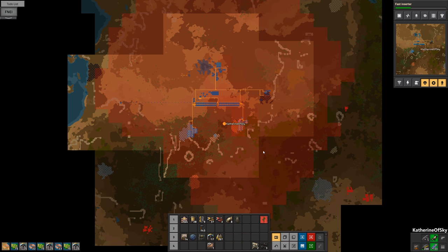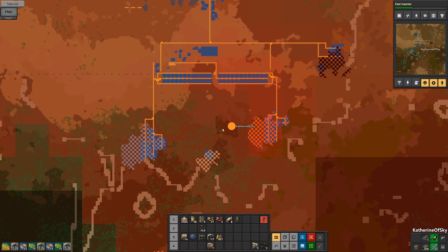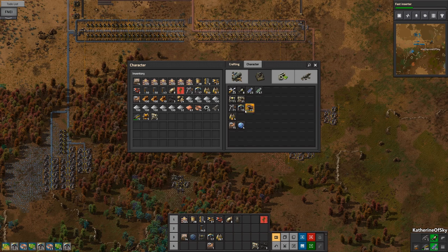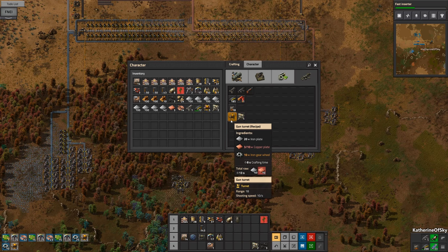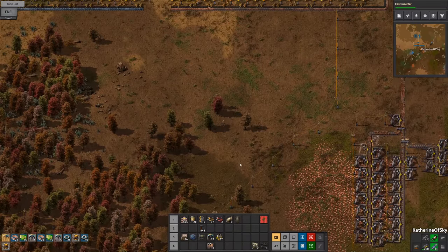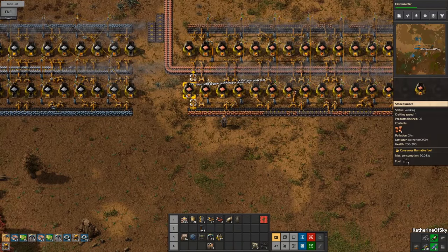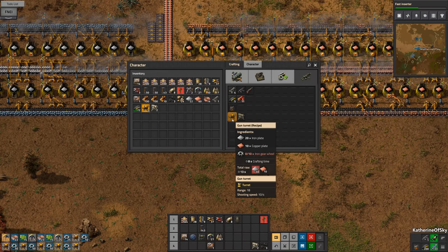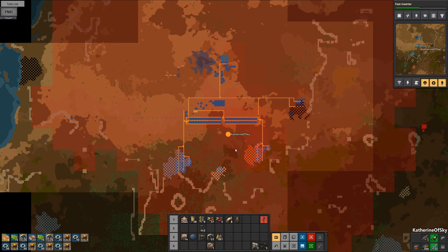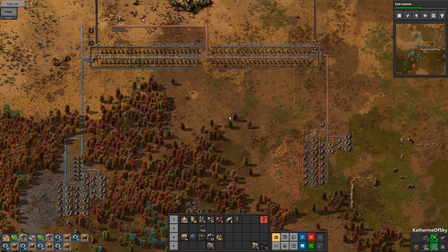I'm actually scared of these biters — I kind of don't want to set the brick production up yet, I want to get rid of the biters first. While we're doing this, let's make some more turrets. What are we missing? Copper. Let's go get some copper and make turrets — make all of them, please. So we could set up a tiny production for it, and I think that might be enough until we actually get to the bus. Maybe we'll just fill it with coal every now and again.